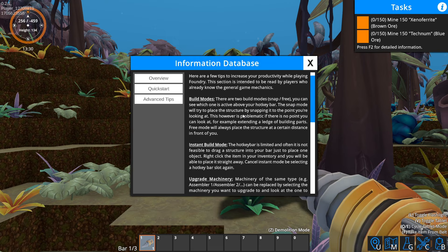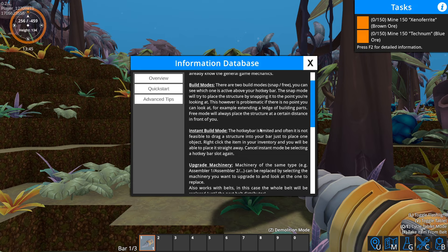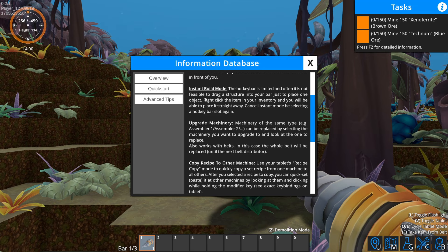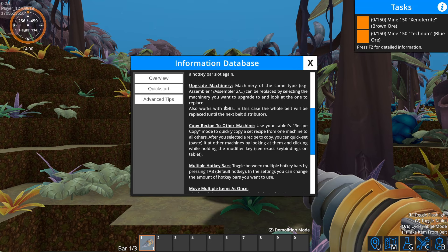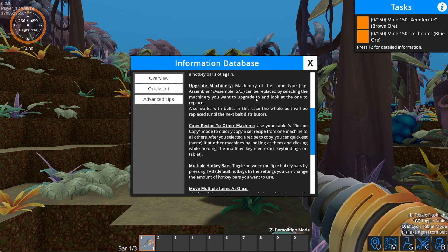Advanced tips: there are two build modes — snap and free. Snap mode will try to place the structure by snapping it to the point you're looking at, which can be problematic if there is no point you can look at, for example extending a ledge. Free mode will always place the structure at a certain distance in front of you. Instant build mode: the hotkey bar is limited, so right-click an item in your inventory to place it straight away. Machinery of the same type can be replaced by selecting the machinery you want to upgrade and looking at the one you want to replace — it works with belts too.